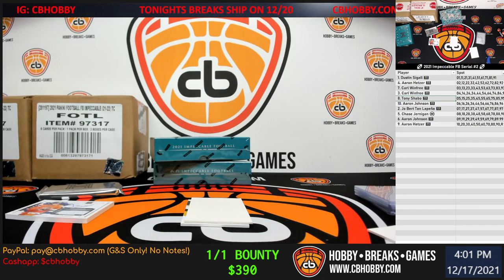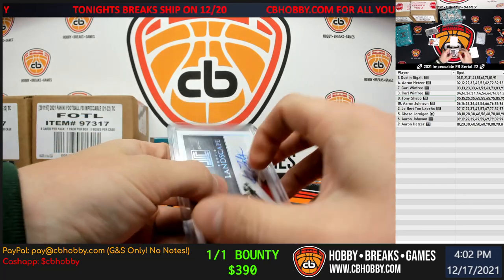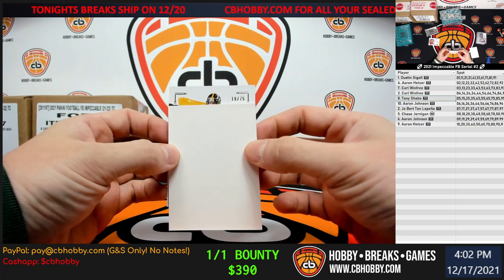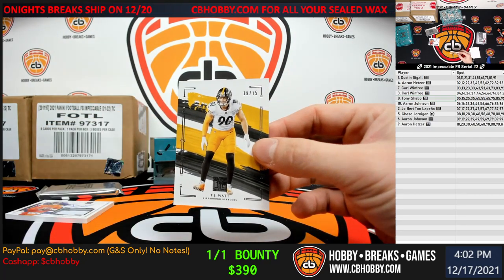101 Earl Campbell, nice one. And our final card — I believe this is just a base; they put one on top and bottom. 19 out of 75, TJ Watt for the Steelers, nine spot going to Aaron J.